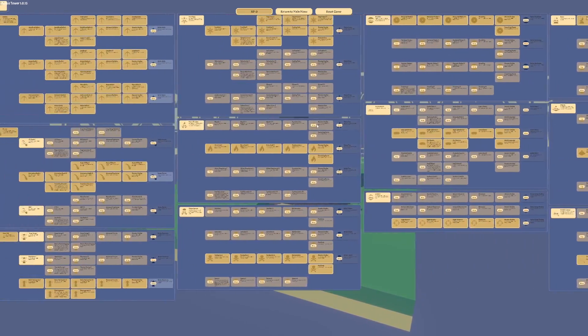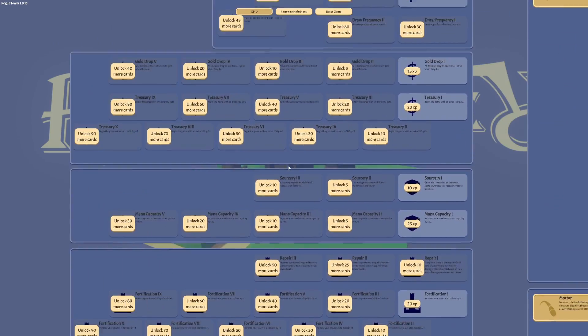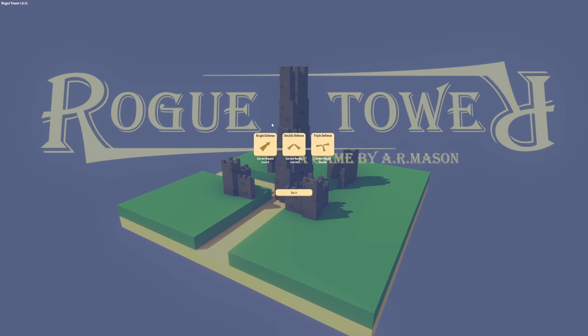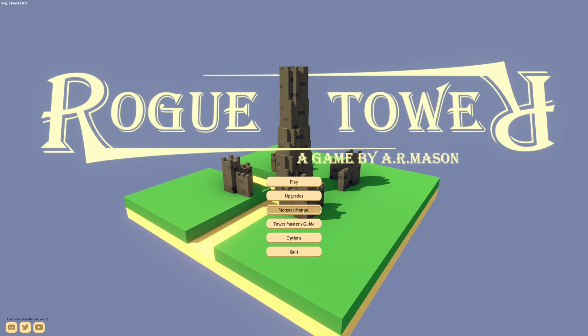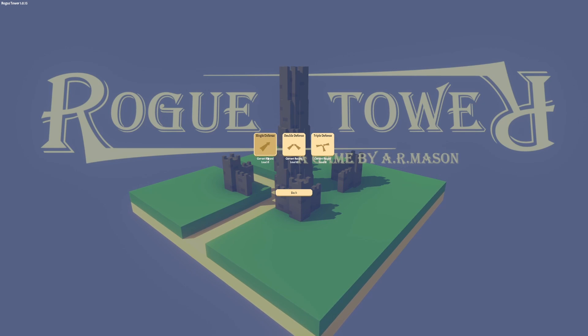These are like cards you can get during the game, and then these right here are permanent upgrades that go along the whole game. We'll return to the menu — we get XP by playing. The monster manual is empty because we haven't played a game yet, kind of like the last game we played, Northern Tower Defense. Anyway, let's get into this one so we'll play a single defense because it's the first time we've played.